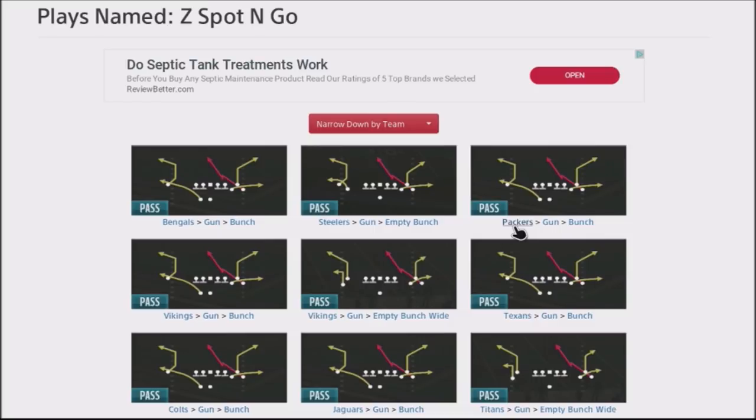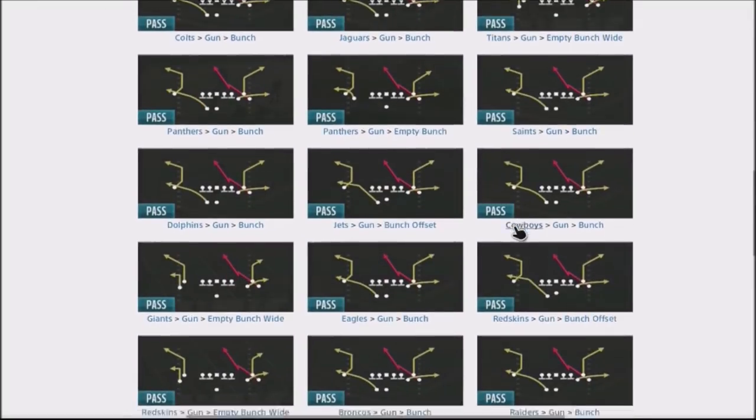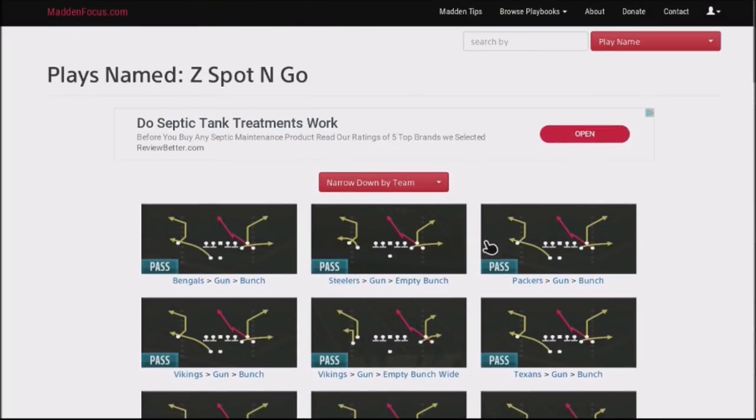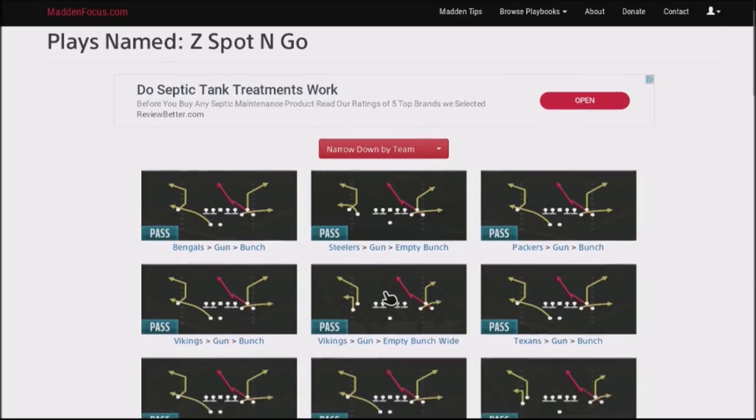We're going to be talking about a play that I've never really broken down and haven't run before, but it is a good play to throw into your scheme. You can find it in almost every single playbook — there's a variation of it somewhere. I'm going to be taking a look at the gun empty bunch formation out of the Steelers, also the Seahawks.